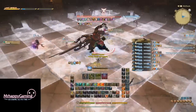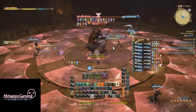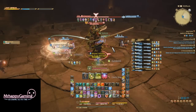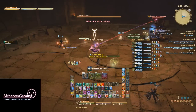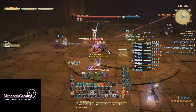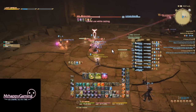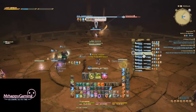As his HP falls, he begins using room-wide AoEs with various patterns, as seen here, that just need to be avoided. He'll also use an unavoidable AoE that does about 2,000 damage to the group — just heal it up. After he falls to 90% HP, he'll also begin enchaining people. This attack will target one of the healers, bind them, and cause them to take damage over time. The group needs to kill the chain around the healer before it kills them. If Gilgamesh is too close to the chained player, the chain itself will take less damage, so just ensure this doesn't happen.